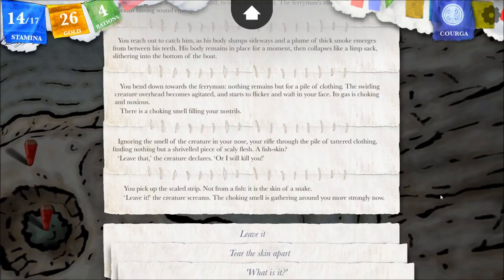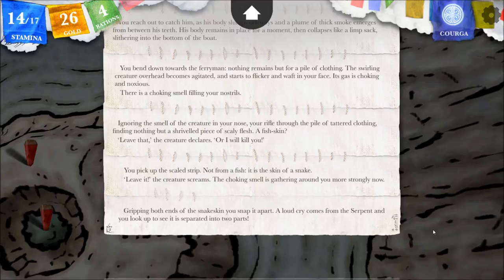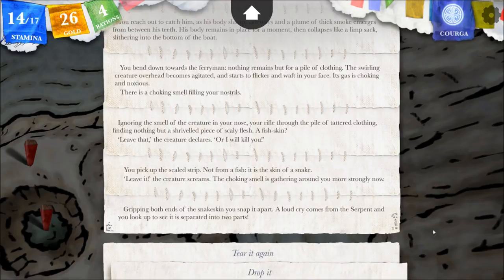The majority vote last time was to tear the skin apart and we will now do so. Maybe it'll weaken this creature or we can use it in some manner. A loud cry comes from the serpent - confirmed serpent, and you look up to see it is separated into two parts.